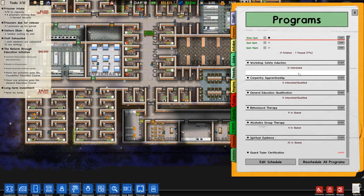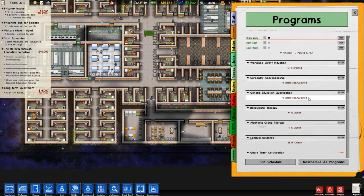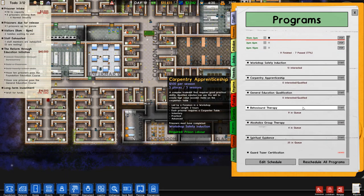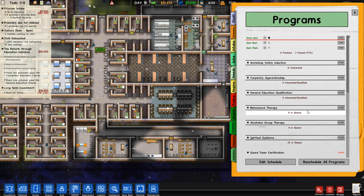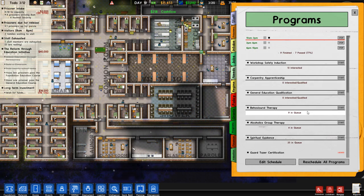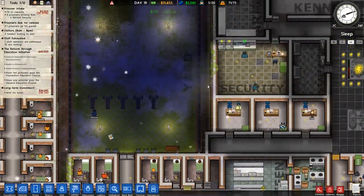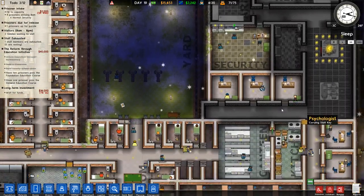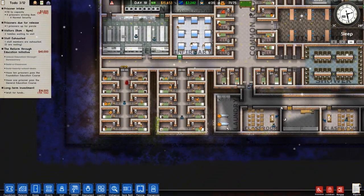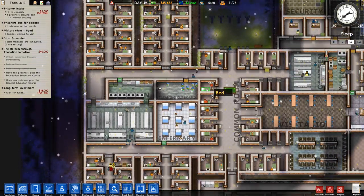We don't have a workshop safety induction because we don't have a workshop, and no commentary area either. General education has zero interested or qualified until we finish the foundation education. I'd like to turn on behavioral therapy but we need to relocate the psychologist's office — right now it's in a staff-only area, which is not ideal. Here's his office right now, we're going to have to move that somewhere else.